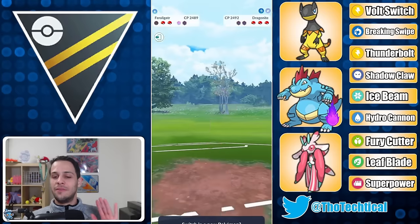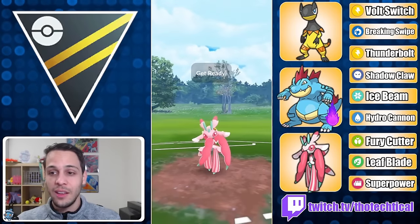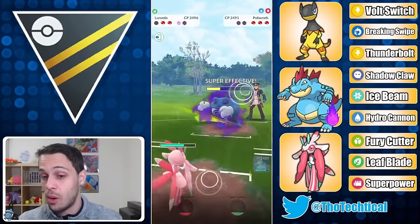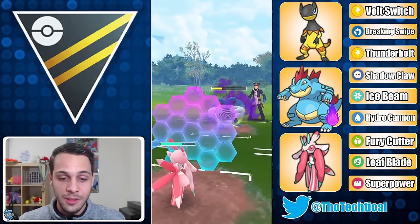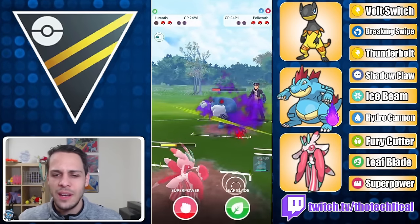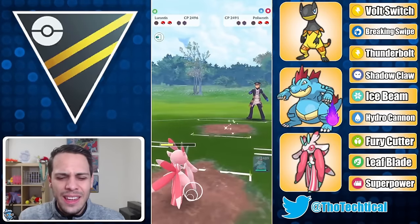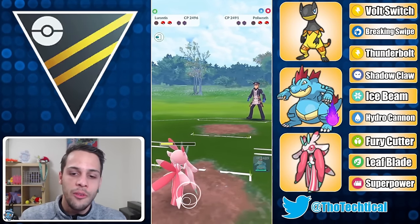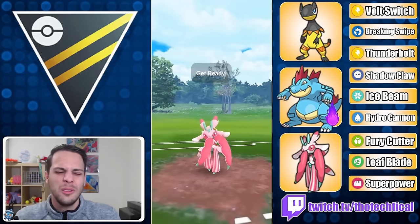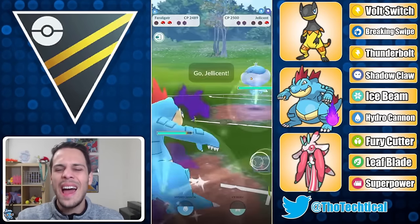To be clear: Thunderbolt on Heliolisk or bust — Grass Knot only beats Swampert and nothing else. Thunderbolt is better, so that's why you run it. Anyway — Lorantis's speed is on full display here: able to get two Leaf Blades before Politoed can get another Icy Wind. Took an Icy Wind, but Lorantis is not that squishy. Get to Super Power first with a Dragonite also coming in — over-farmed to the max and knocked it out.